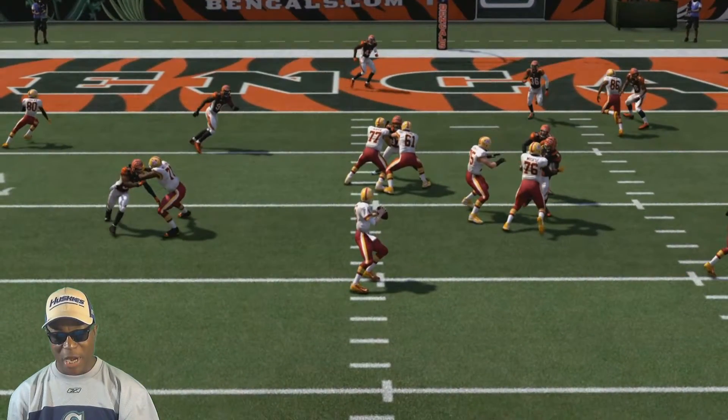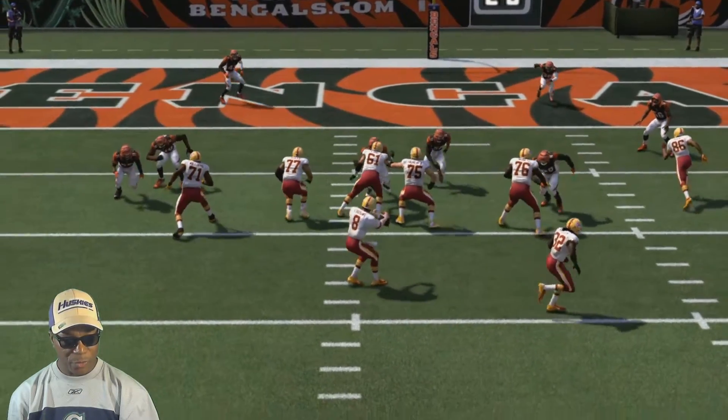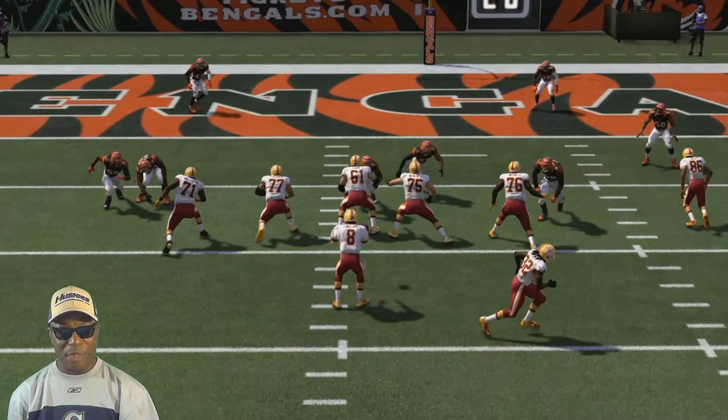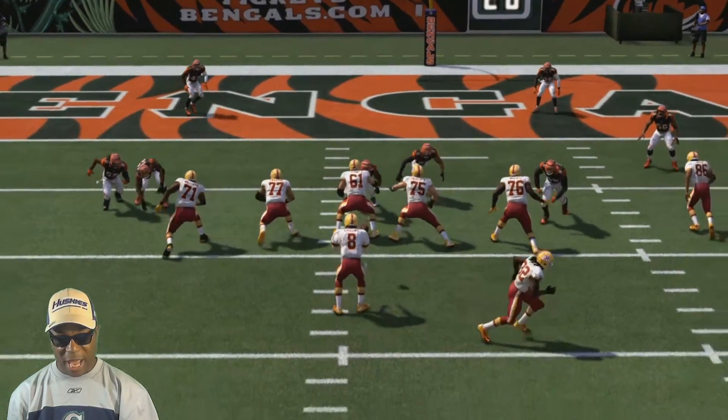The main point of this video is bringing the Sheriff, but it's still about player movement. Look at our left guard, Sean Levoe, number 77 — look at his footwork. That needs to be fixed, but I don't want to beat a dead horse. We know we need player movement improvements in Madden.